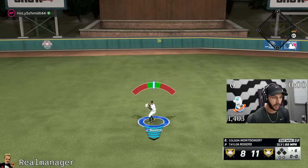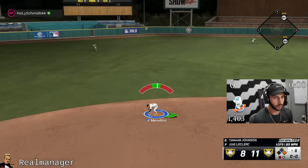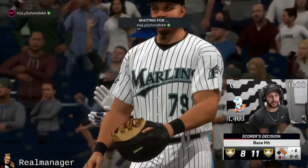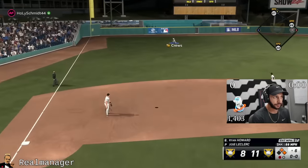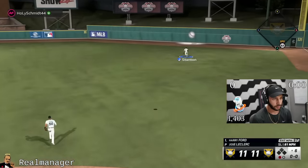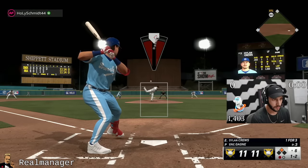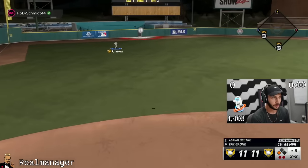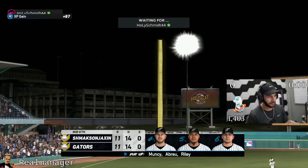Look at Byron Buxton getting some bad reactions out there. We can't have it where I'm getting unlucky with hard-hit balls and then getting shitty reactions — because you know what happens after I get bad reactions: I give up home runs when it should be double plays. My whole team gets a bad reaction. One of these idiots has gotta do something in the field. What a game — 11-11, bottom of the sixth inning.